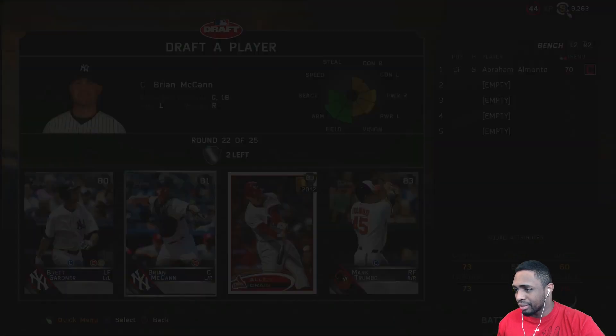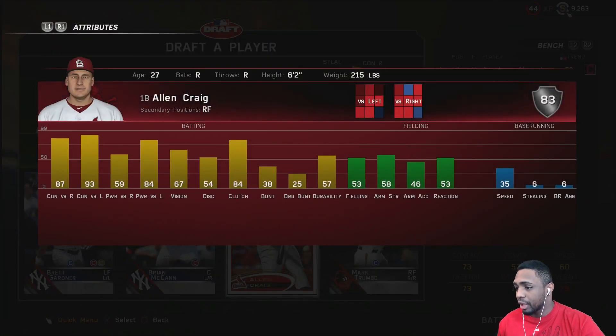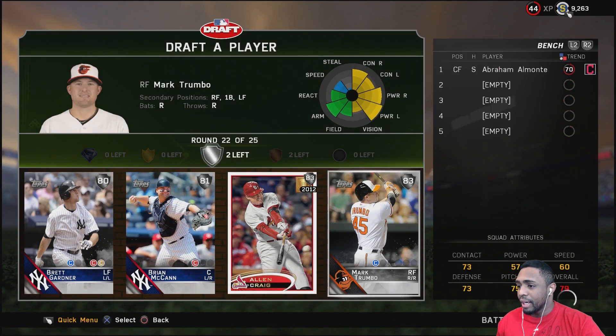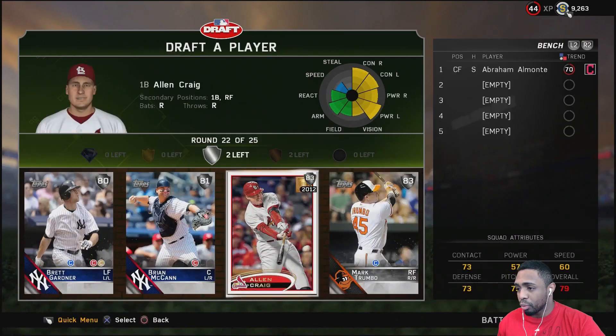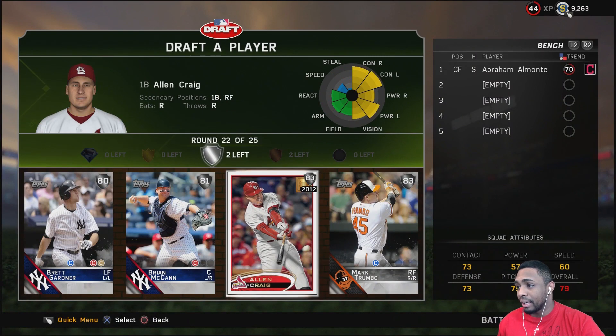Who is my catcher right now? It's the Joe Mauer card, so I don't really think I need another catcher in Brian McCann. But Alan Craig — look at those contact stats, decent enough vision. First base is Justin Morneau so I can platoon him with Mark Trumbo. I'm going with Alan Craig because this card can hit.